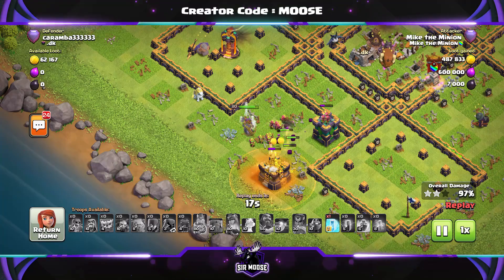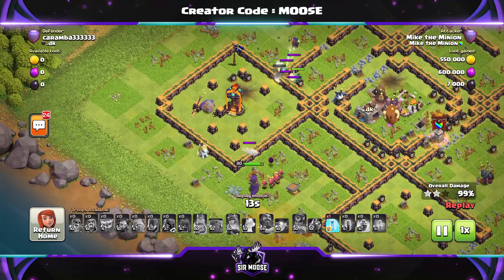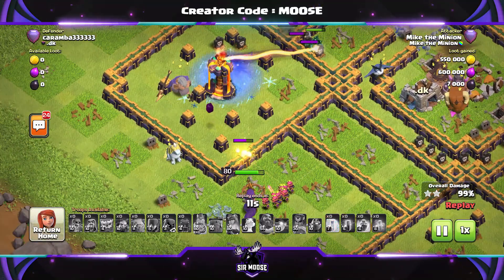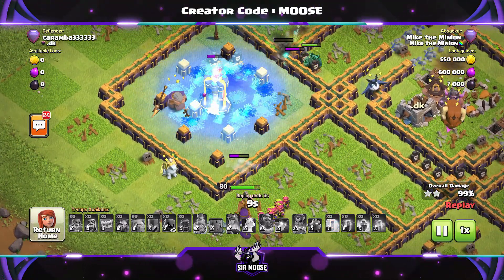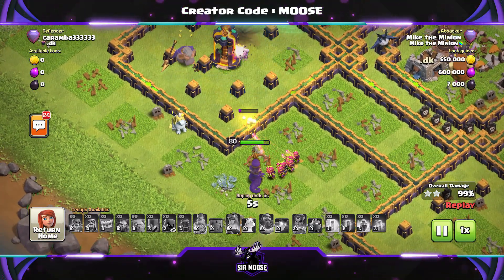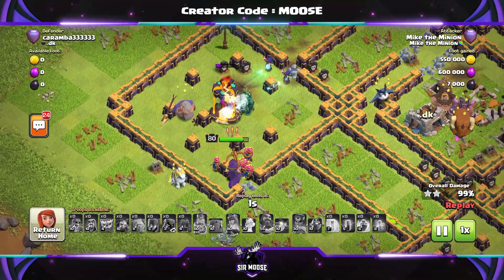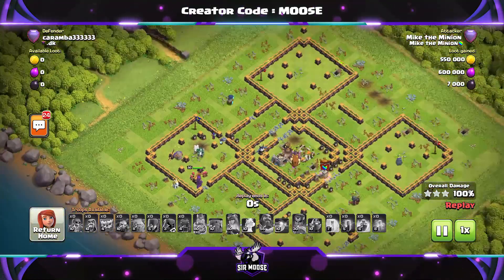All things come to a good end there. The Queen says don't worry, I'm just going to break open this wall. The single-target Inferno is distracted — we're going to freeze it because it's annoying. Do we need the Queen to get into that compartment? She says don't worry, I'm here now. Goodbye to the single-target Inferno. We've run out of Bats but we do have Mike the Minion.